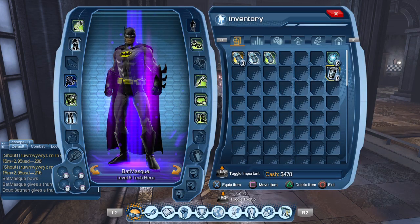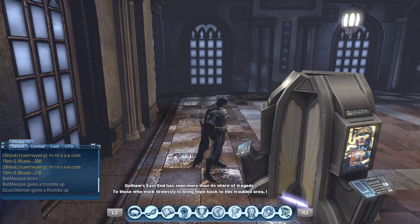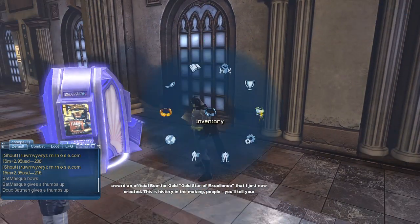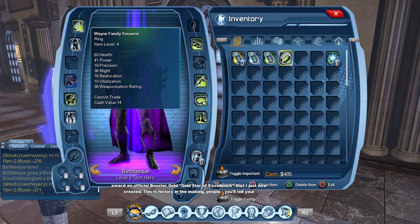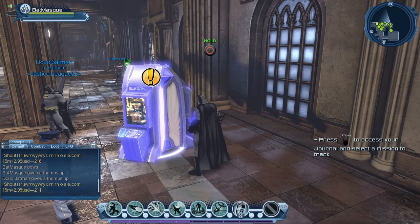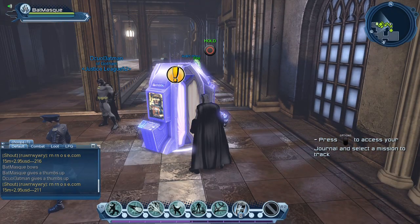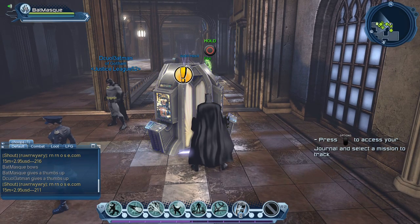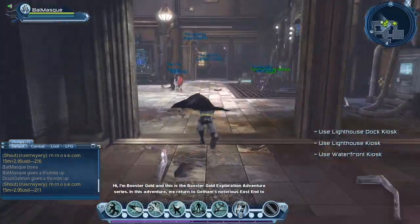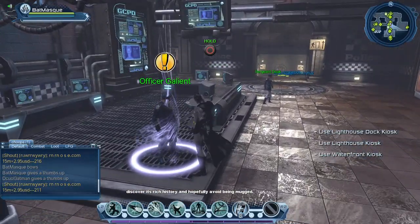Let's re-equip our gear before we forget, then collect our reward from the Booster Gold vendor and go to our journal to complete the mission. It gave us some XP — we should have had 50% more. Once you collect your mission reward, you can pick up another one; at various levels as your character levels up, there are various Booster Gold missions that will appear.